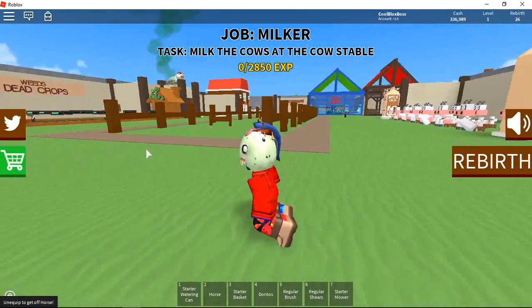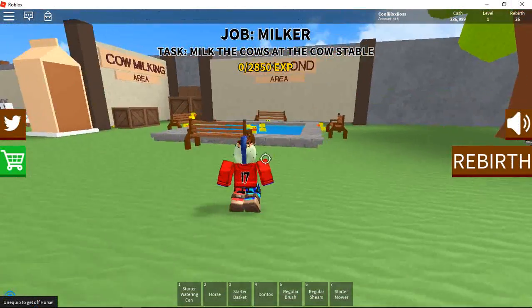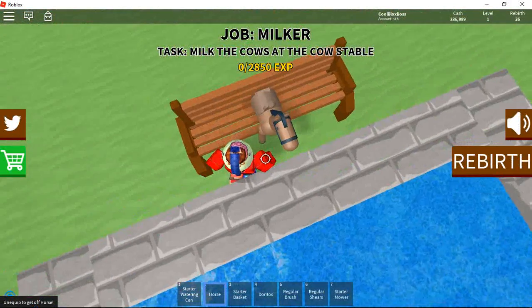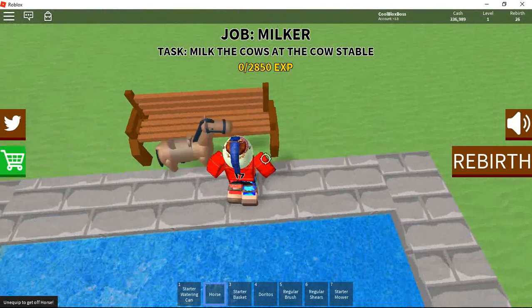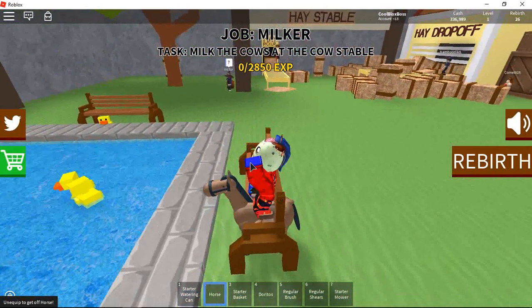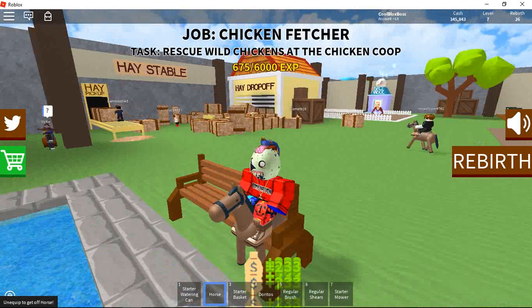Once you get all the jobs and rebirth for your first time, you can go over here to the duck pond, gear your horse out, make sure it's sitting on the bench. Oh no, I messed it up. Just put the horse out, it doesn't matter where it is. Just make it sit on the bench, get on top of it, ride it, and then just spam space. Look at this — going straight through all the jobs.